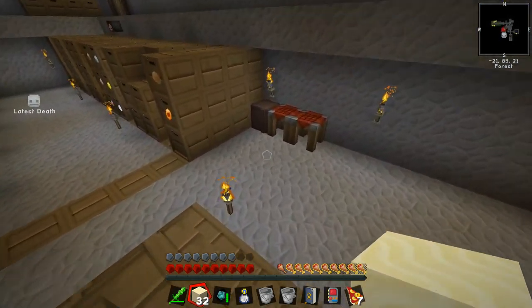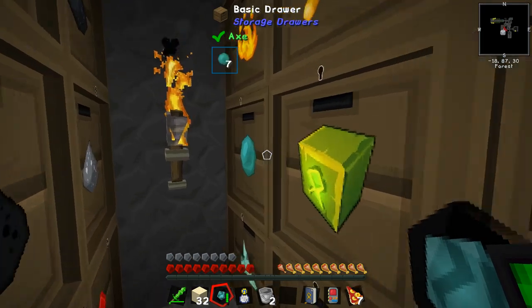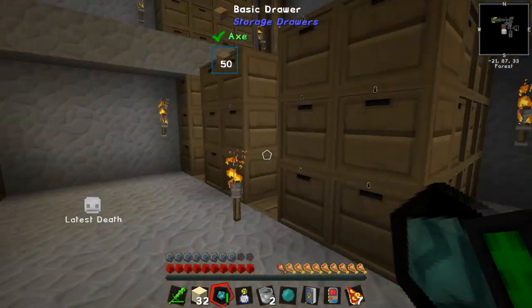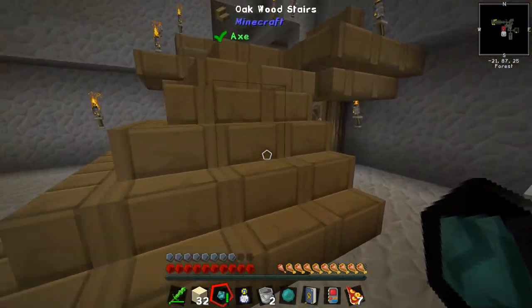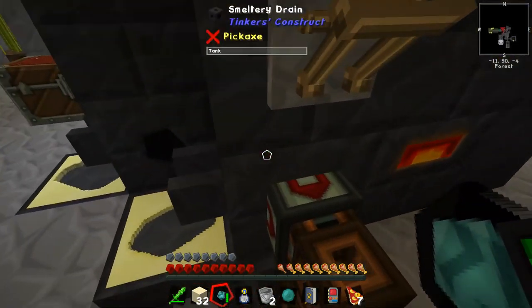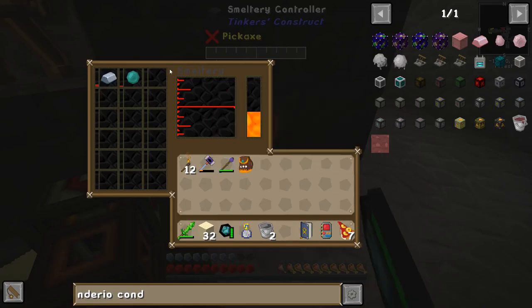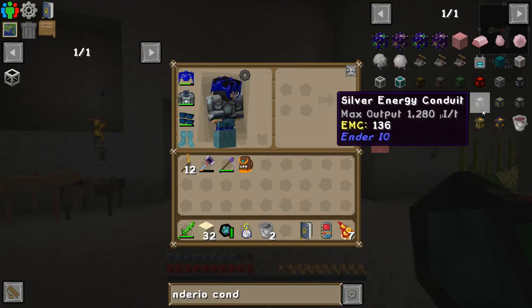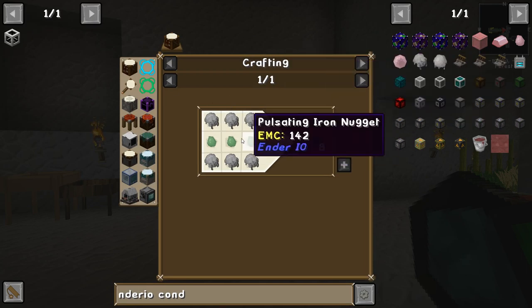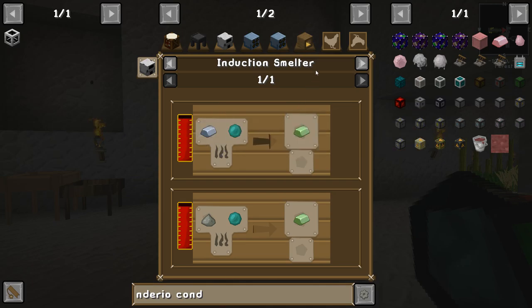Basically we're going to chuck a piece of iron and an Ender pearl in. One Ender pearl and then iron — we can chuck this into here. And whilst this is cooking up, let's check other ways. There is the induction smelter, which takes one Ender pearl and one iron — that's pretty handy. I'm doing this Tinker's Construct way just to see if it's working. Basically we can use the induction smelter as we have been, or this alloy smelter which does the same thing.